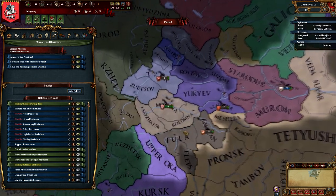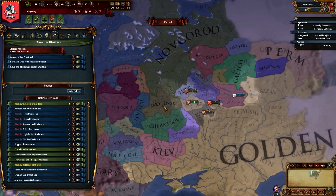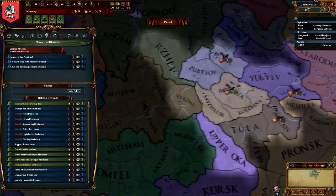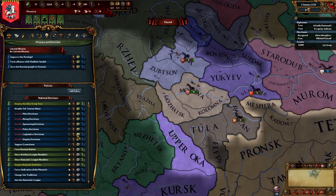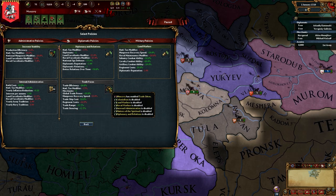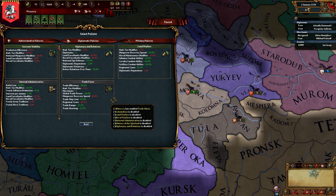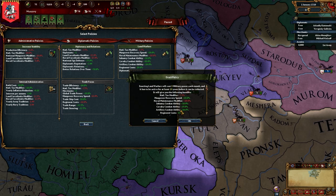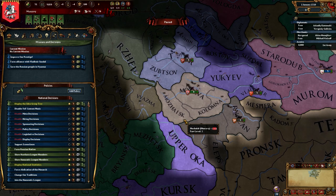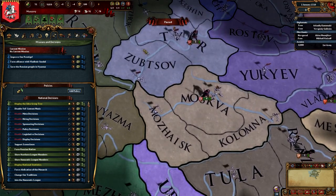Save the Russian people in Vyazma — that belongs to Smolensk, so not right now, can't really attack that and improve our prestige. At the beginning I'll do the land warfare idea, because that's going to give our troops a boost that we're really going to need if we're going to want to win.